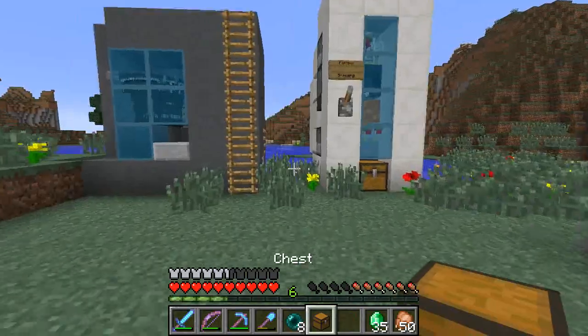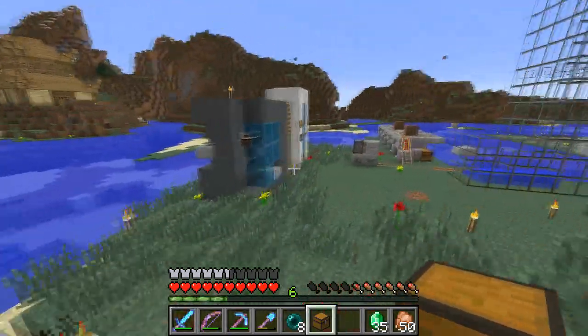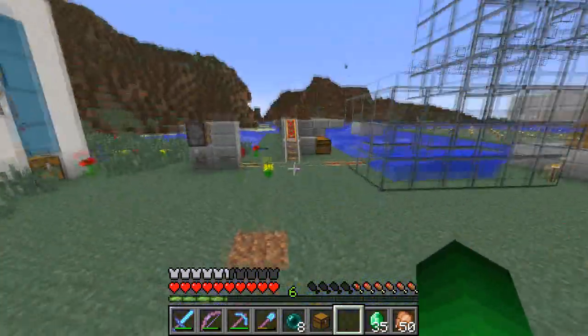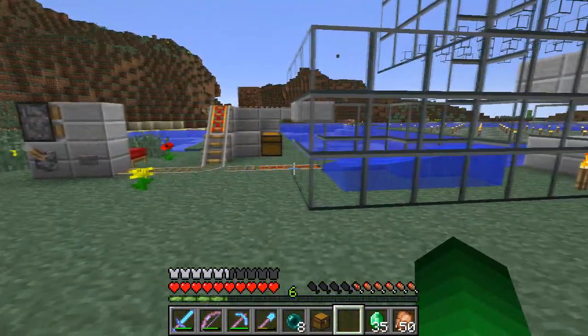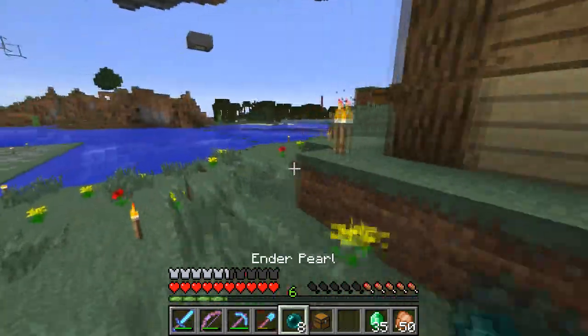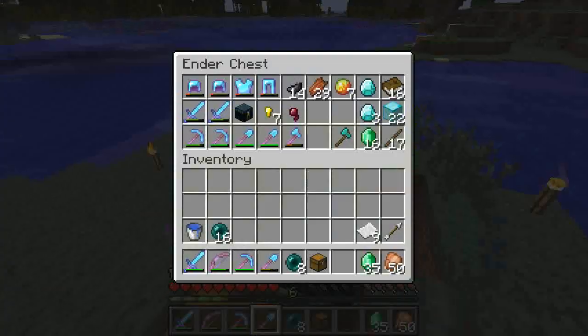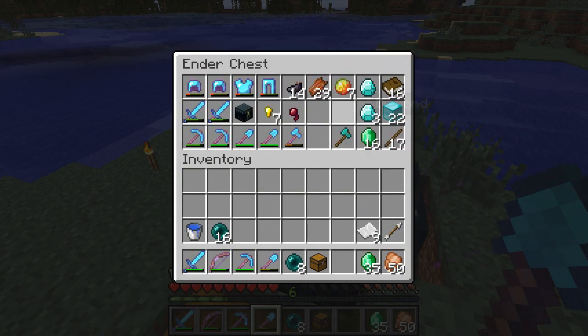We're going to have to make something here that looks reasonably good, I suppose, because I always use that to get the... maybe we just move the crafting bench over there. I think we're going to have to just do that. Let's get the axe — I've got a load of stuff in here as well. Not that axe, there we go.